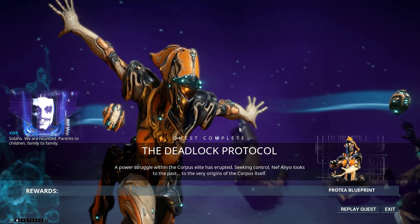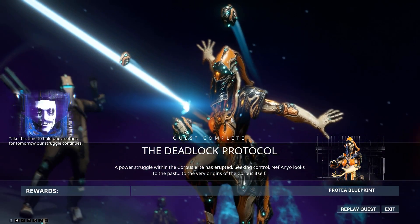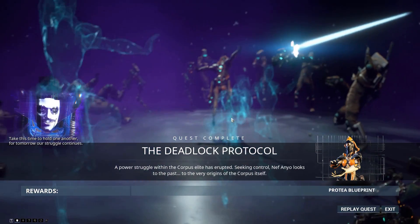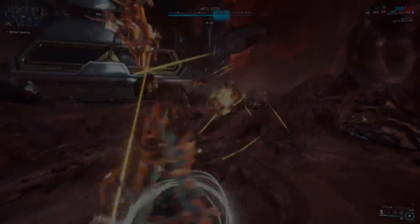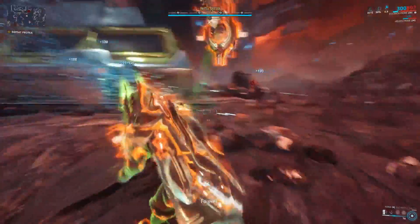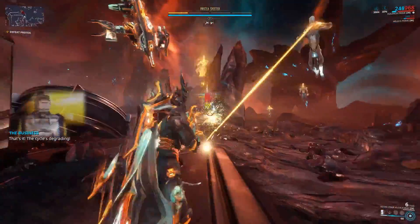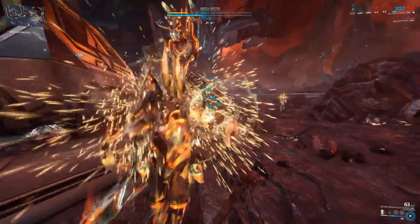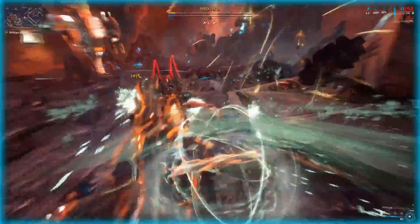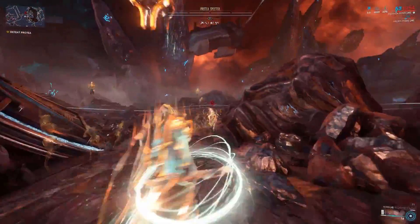The blueprint for Protea is acquired by completing the new Deadlock Protocol quest that you can find in your codex. As a prerequisite, you simply need to have first done the Vox Solaris quest in Fortuna. Deadlock Protocol is a fairly low-level affair and shouldn't be too hard to complete. The only thing that might give you trouble is the boss fight against Protea herself inside the Granum Void, where you have to charge the Zoruas and throw it at her at the correct times to prevent her from healing herself. You just straight up get the Zoruas as part of doing the Deadlock Protocol quest — nothing else required, you just get it. There's also another video where I show you how to effectively use the Zoruas in the Granum Void, so go check that out if the Protea fight is giving you trouble.